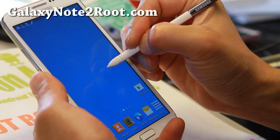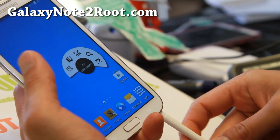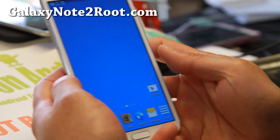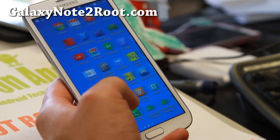You also get all of the other features such as Scrapbook, Action Memo, ScreenWrite, all that good stuff. So your Note 2 is just like a Note 3. As far as performance, this has been tweaked so you get maximum performance out of the phone.